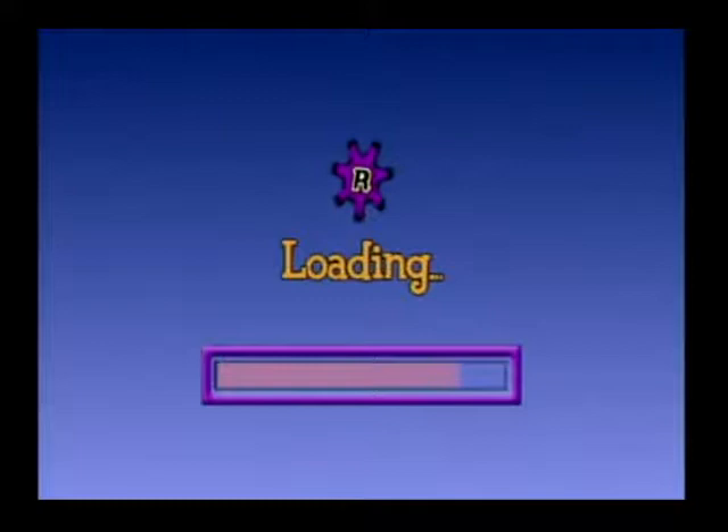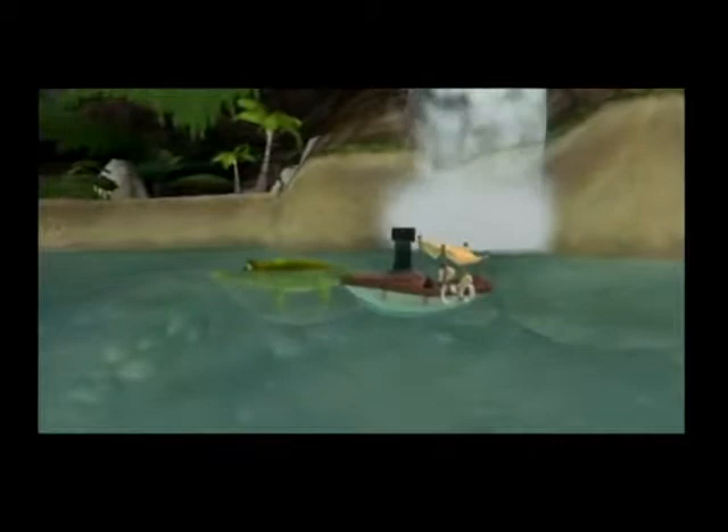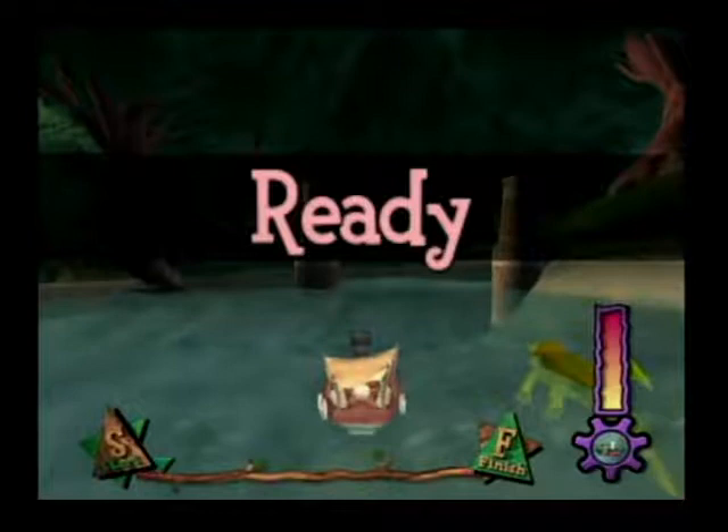The good news is you've got your own boat. The bad news is you're in a boat race against a family of crocodiles. You have to beat Junior first, then Mama, then finally Big Daddy. Your boat is pretty tough as long as you don't let it play with rocks and trees. Good luck, Captain. Race one — ready, set, go!